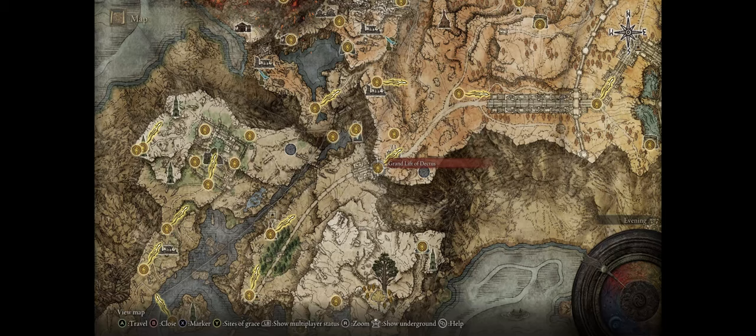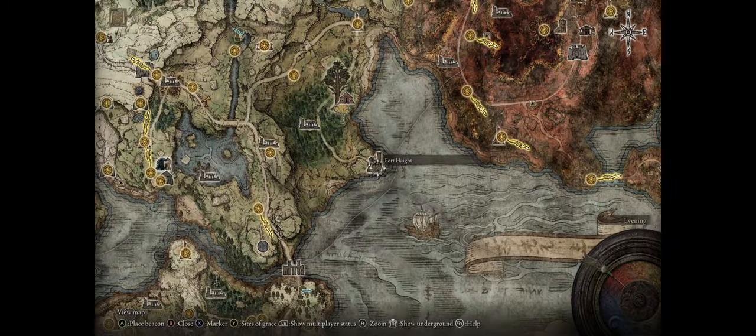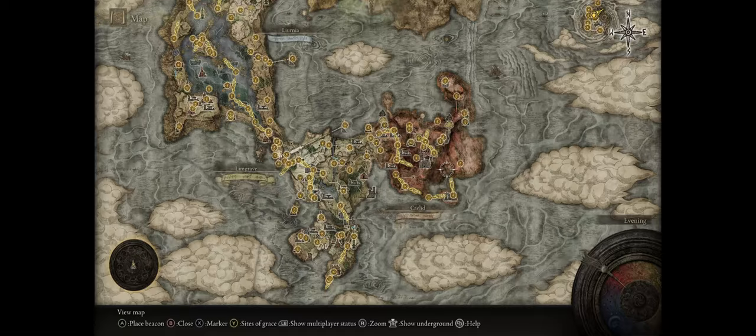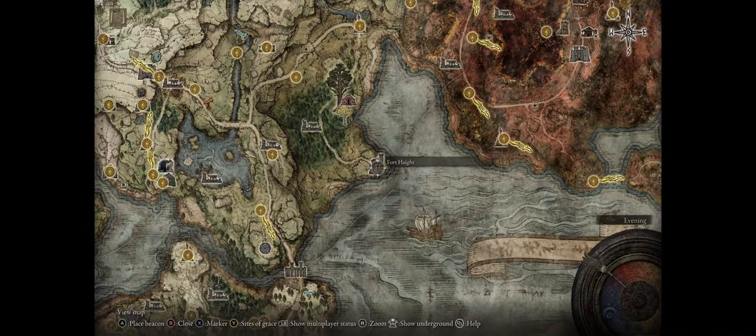And if you're wondering, you can actually access this area even at the very start of the game without defeating any of the story bosses. You just need the two halves of the Duskborn Medallion — one at Fort Haight and the other at Fort Faroth. You don't even have to fight any of the enemies in the forts; you can just skip ahead past them all.